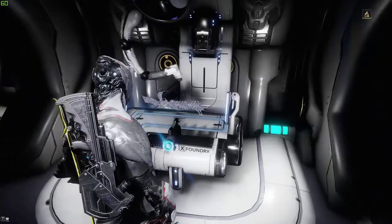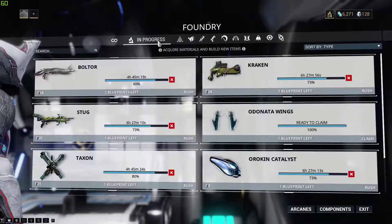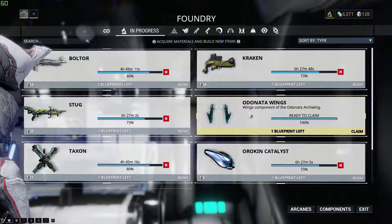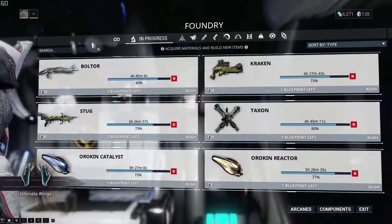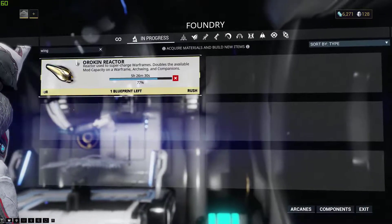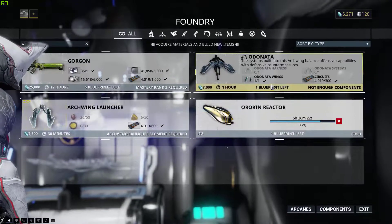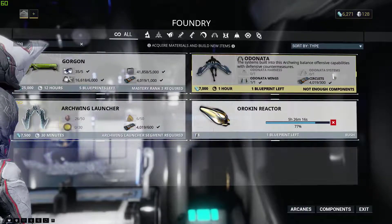Alright, it's been about 30 minutes. Let's go ahead and check our foundry. In progress. The Oldenet wings is complete — wing component for the arc wing. That's a wing component. So next I need the harness and systems.